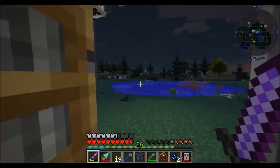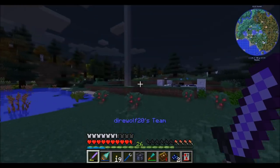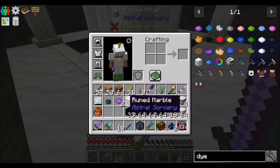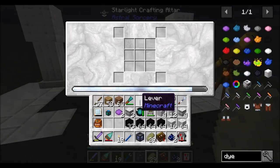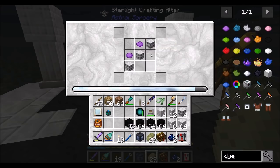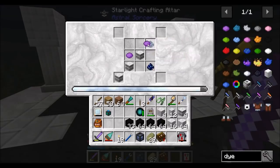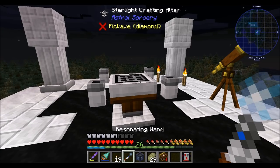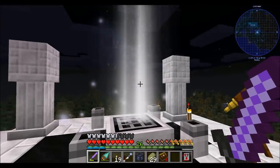Before we make the multi-block structure, I'd like to make a new tool to help build it. Coming up here to place three stardust, two stardusts there, and purple at the head. Now we're talking — it's time for the resonating wand! Resonating wand for the win! This nifty gadget will make building this giant structure a little bit easier.